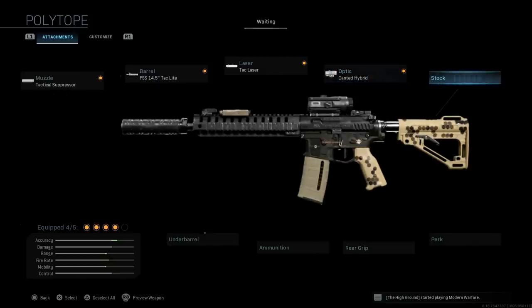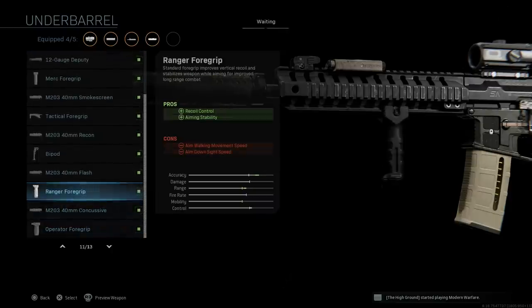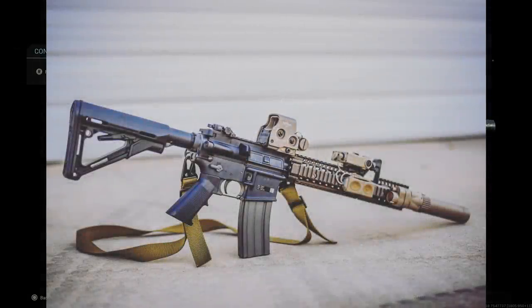We're going to leave our base stock because we have that tan MOE stock, which is what I want for this particular build. We'll skip the perk, rear grip, and ammunition since all those parts are already tan. For the underbarrel, I'm going to select the Ranger Foregrip. This assists with recoil control as well as aiming stability. Since the M4 really only has vertical recoil for the most part, this really helps out. The cons are aim walking movement speed and aim-down-sight speed.